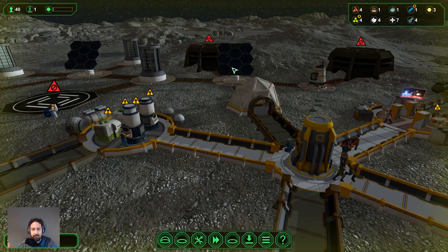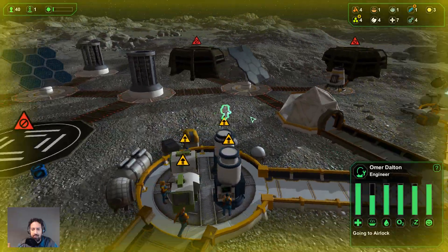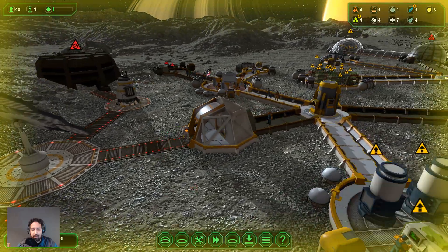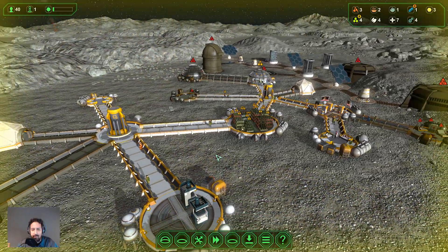There we go — no problem whatsoever. Everybody's inside, nobody's going to die. Doing great. The only problem is we won't be able to mine any more metal during the solar flare. We have a bit of an issue — someone here is already hungry. I don't think there are any more ready meals available. There's one here, but there are a lot more people hungry, so we need this biodome to start producing food.